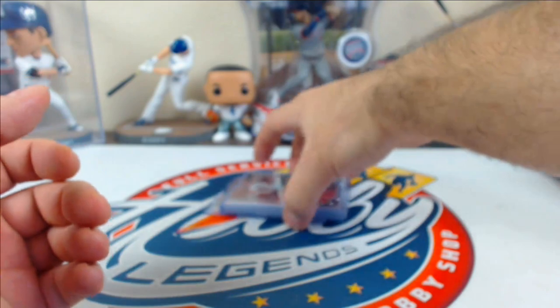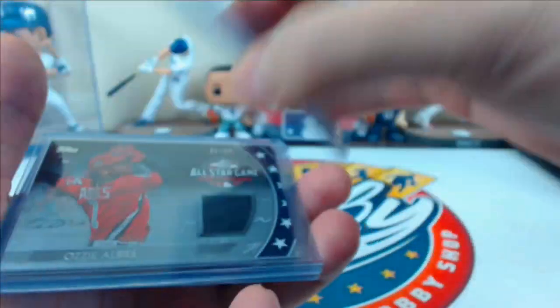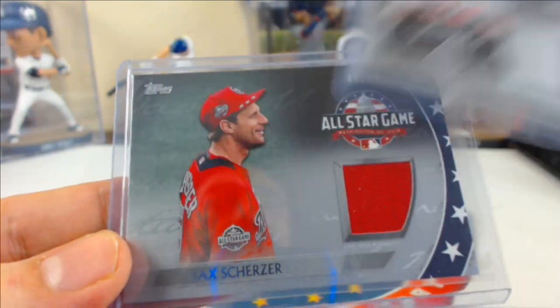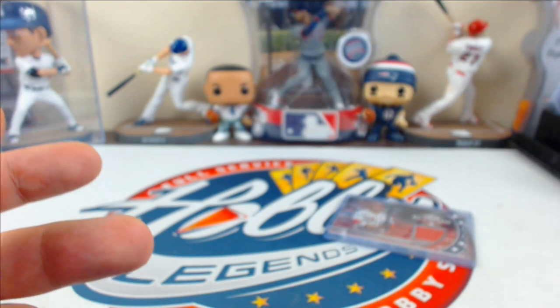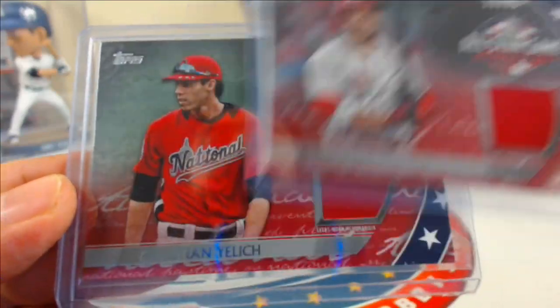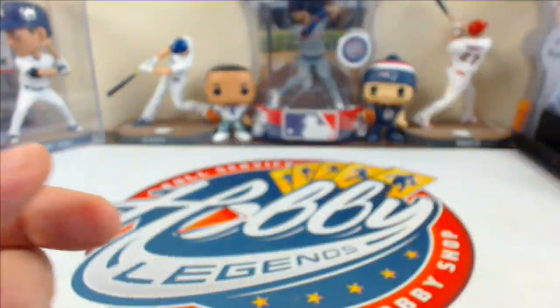All-Star stitches parallels: numbered to 50 — Ozzie Albies rookie 21 of 50, Springer 14 of 50, and Scherzer 49 of 50. Couple of red parallels, one in each five-case batch: Joey Votto 22 of 50 and a nice Christian Yelich 13 of 25 on those.